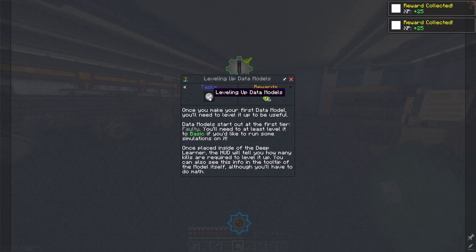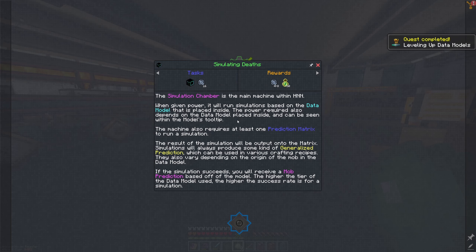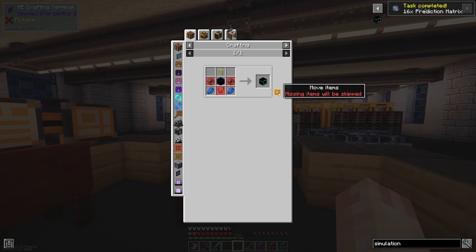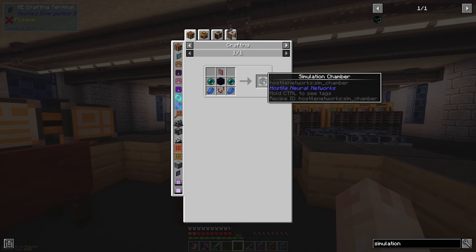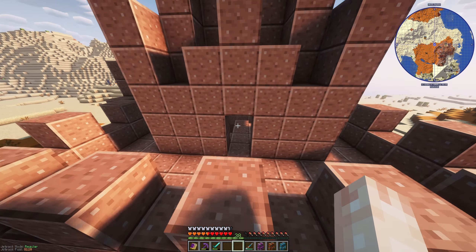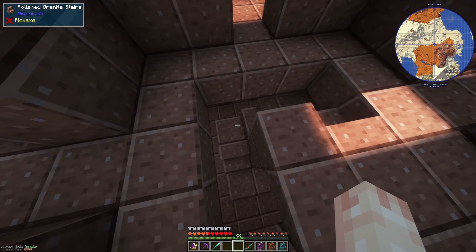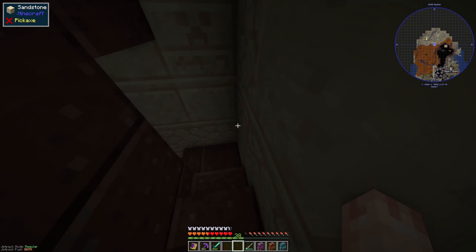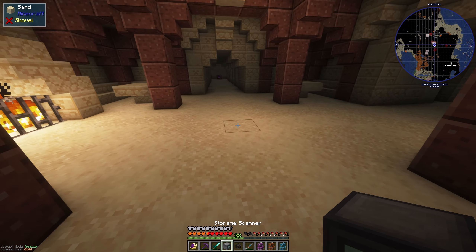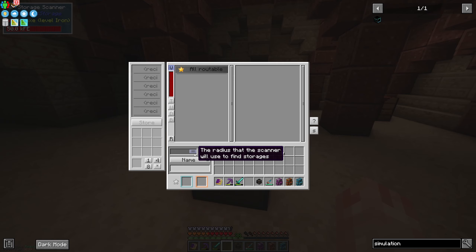First you need to level up your model to at least basic, which we have. Now we want to simulate death, so we need a simulation chamber and some prediction matrices. We have everything for this except enderpearls — so I can't make it yet. We're going to go check out this dungeon in the desert because it'll have a ton of fresh spawners for us that I haven't destroyed yet. I've also learned a neat trick with the storage scanner from RF Tools — crank the radius up and it shows all inventories in the area.